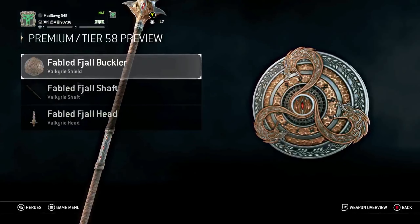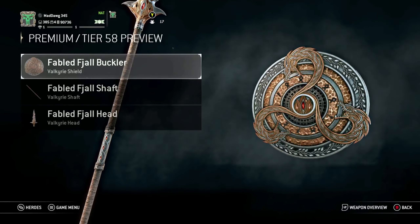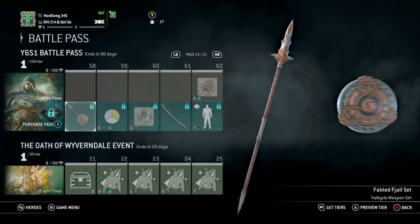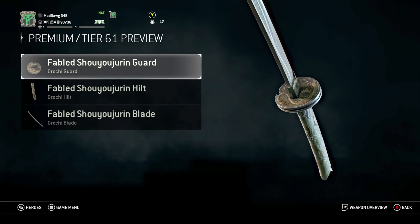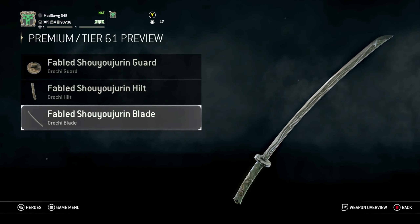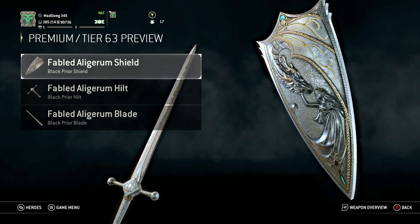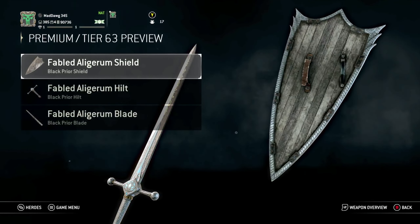I would like it more if it had some gold and emeralds and diamonds and rubies sprinkled out a little bit more — I think that would have suited it better than just normal looking steel. Here's Orochi — I'm an Orochi main. Not really liking it, I think they could have did a little bit more. Too common, I think. And some Black Prior stuff.